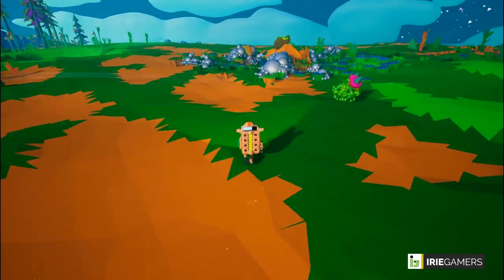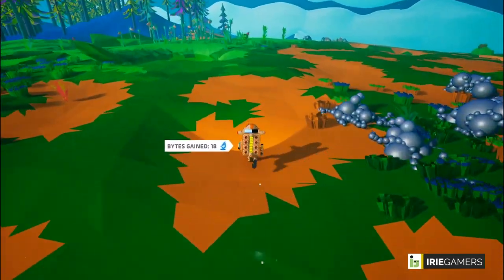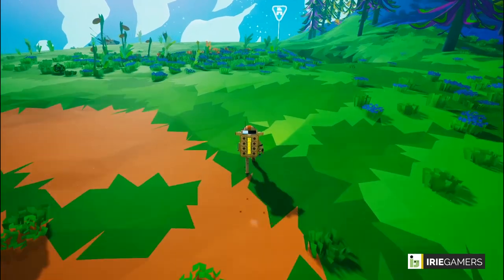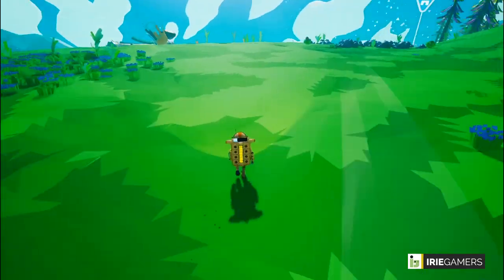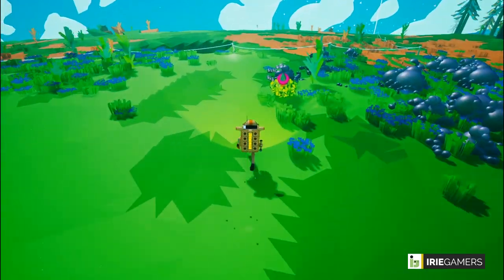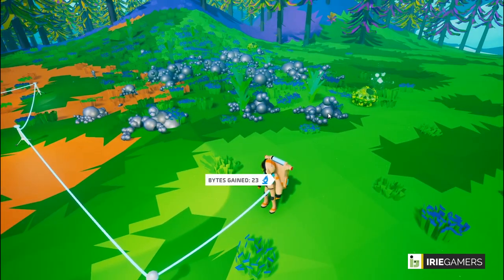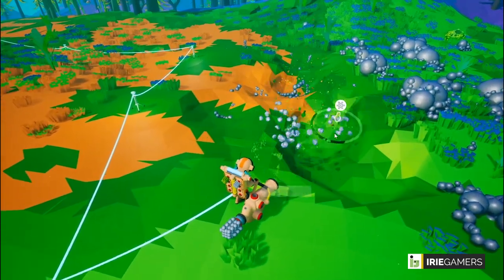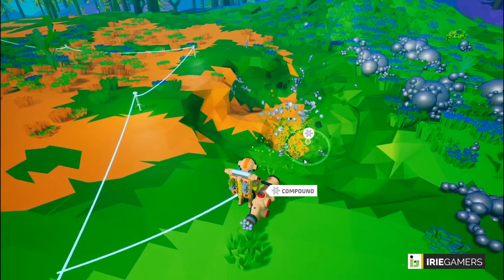Let me grab these research samples. I'm seeing a lot of compound and there's another cave entrance. I can see that I am running out of oxygen — that's not good. Let me grab some compound and also a bit of organic resources.